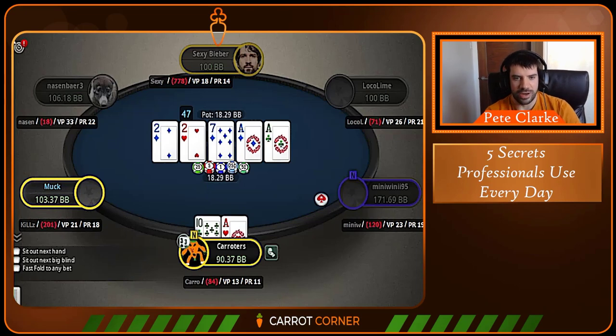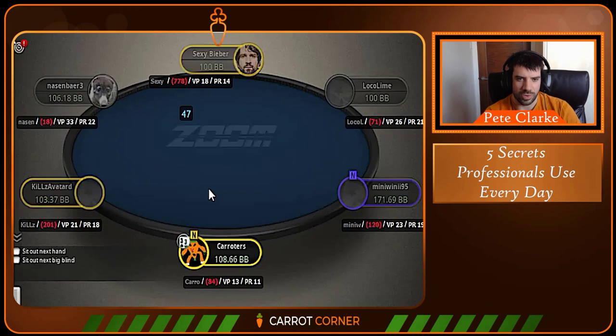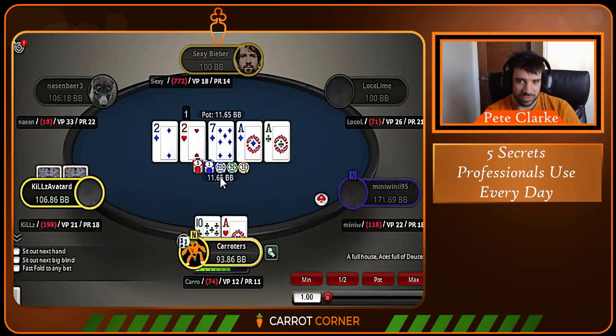We go for a block bet, get the call and the muck, and scoop a nice little pot. It's important to understand that your range doesn't really gain anything by going huge on that river, because your opponent is going to have too stark a split in his range between having an ace and having something quite bad. Therefore an overbet doesn't make sense here. Maybe a big bet is okay because he can have some 7x and flushes, but flushes aren't going to show up very often after the turn checks through, so just expect his range is more polarised and bet small.